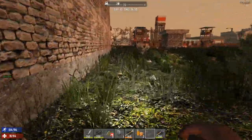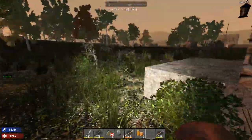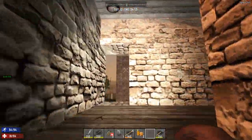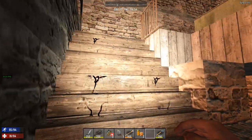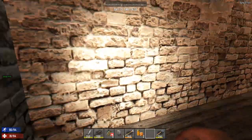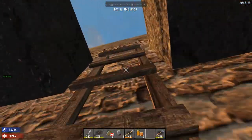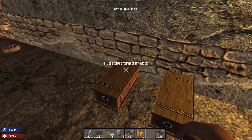Last video we did some business at the trader, got a lot of steel. Today I'm going to show you how to get steel without the steel perk and we're also going to do some looting. I also worked on Cage's Landing last video, laid out the groundwork for how that base is going to end up. You might be wondering - cage, you already showed us how to get steel, go to the trader and buy it. Well, there are other ways to get steel and I'm going to show them to you today.